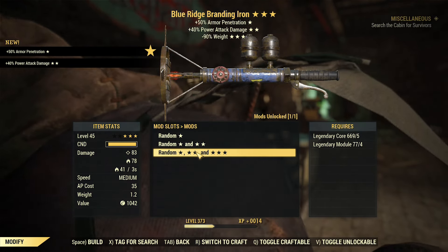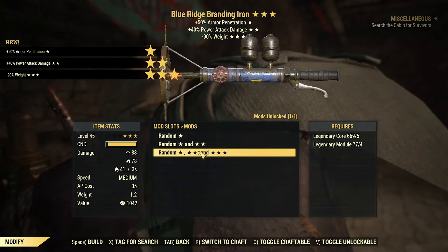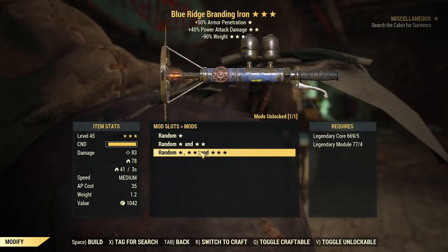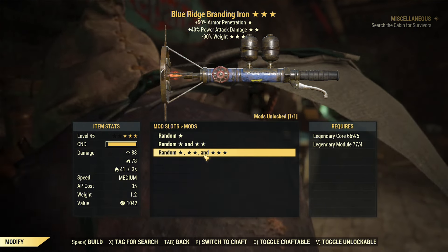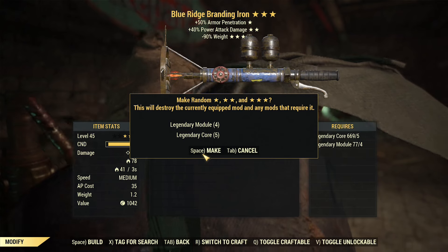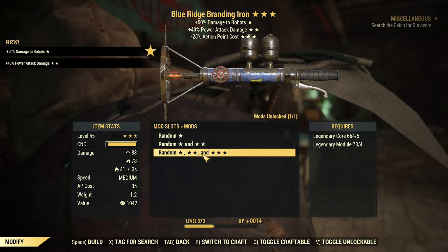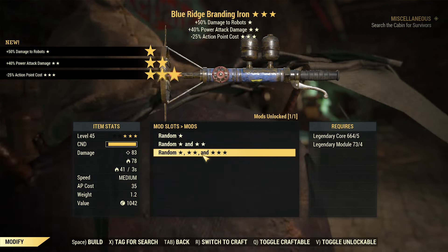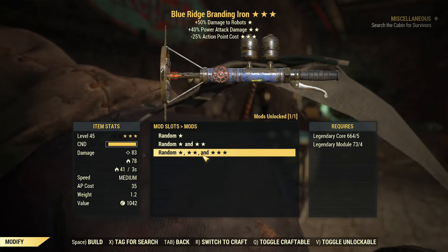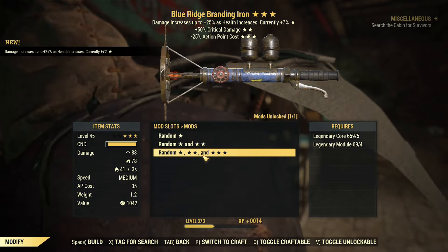We got Armor Pen, Power Attack Damage, and 90% weight. This is actually a decent roll — Power Attack Damage is not the best but also not the worst. But I want to risk it for the biscuit and see if we can get something better. That is not better — that is worse. Damage to Robots, Power Attack Damage, and Action Point Cost. Damage to Robots is never good, and Power Attack Damage is not what we want. So unfortunately, let's re-roll again.